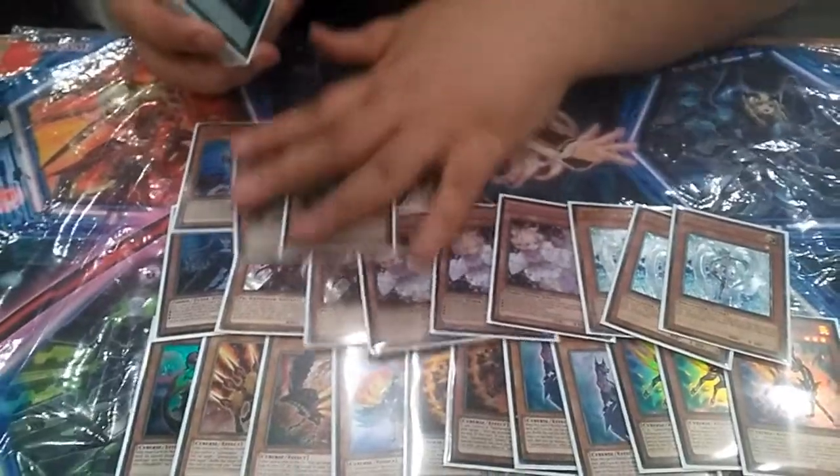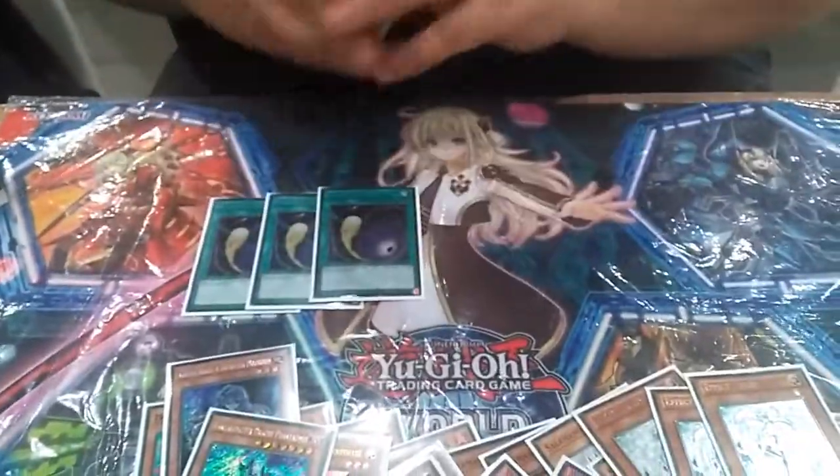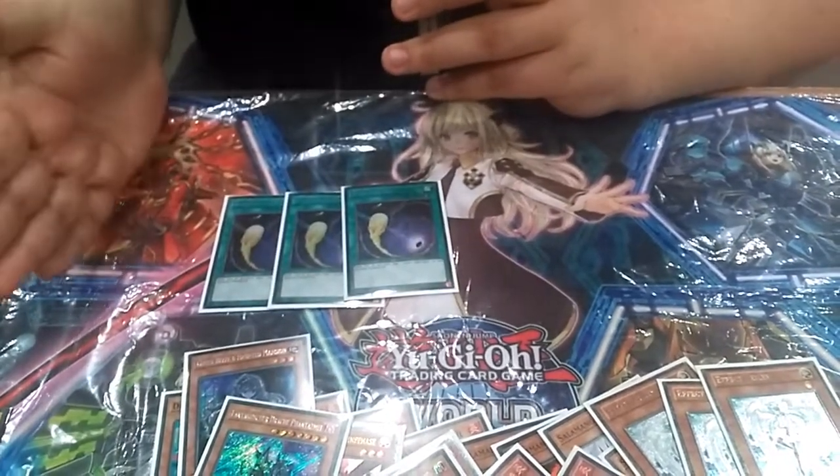That's it for the monsters. Dispel cards — 3 cosmic. It's a better removal in the main deck than Twin Twister, because Salamander created mirror matches. In a mirror match, this card is always better going second than a Twin Twister.